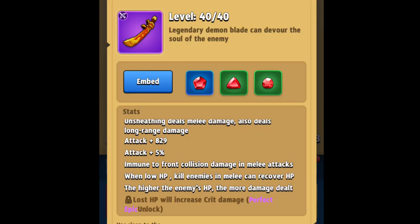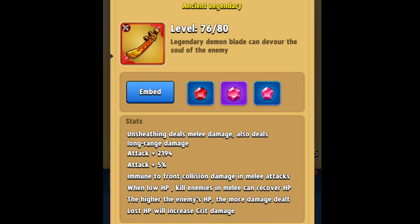Even though I only have my Demon Blade at Epic right now, it feels more powerful than my Mythic bow — my Epic feels more powerful than my Mythic. Here are the stats. Right off the bat, this weapon is immune to front collision damage and melee attacks. Once you get to Great, when hit points are low, killing enemies in melee can recover hit points. At Rare you get attack plus 5%, and at Epic the higher the enemy's HP, the more damage dealt.